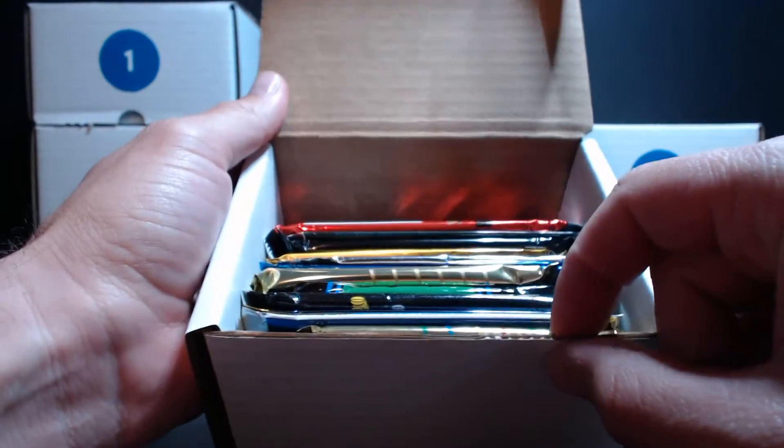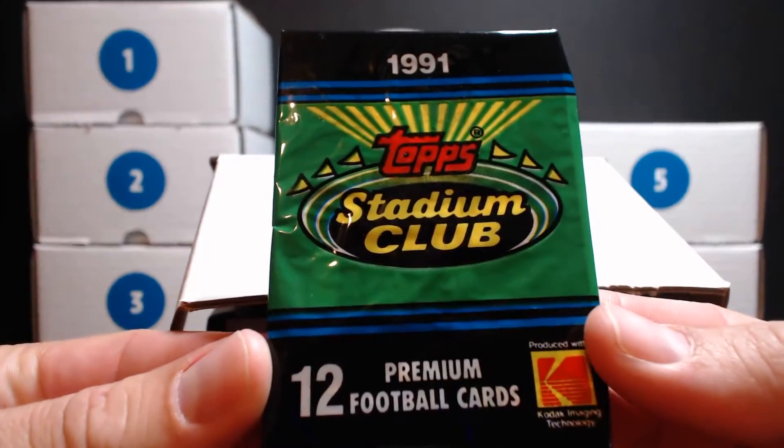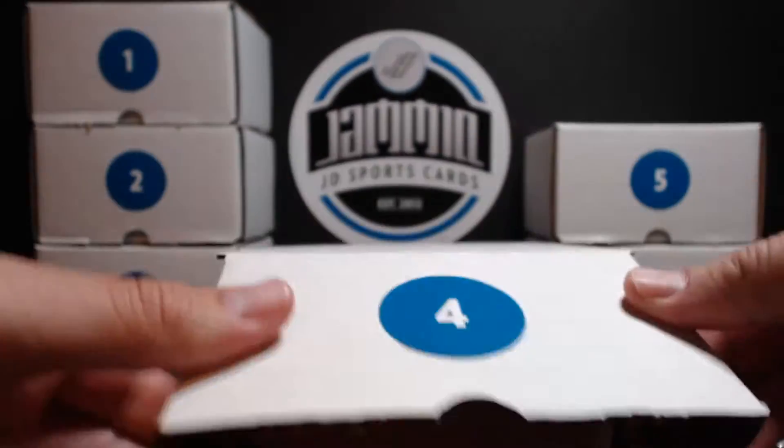And pack seven: one, two, three, four, five, six, seven — that is 1991 Topps Stadium Club Football. Maybe we'll get a Brett Favre rookie out of there.